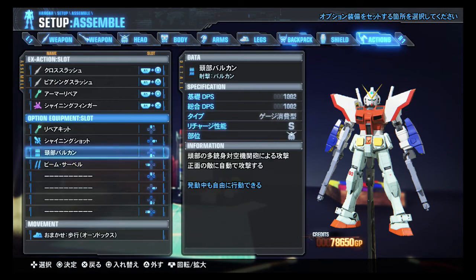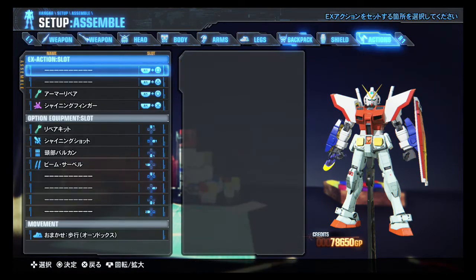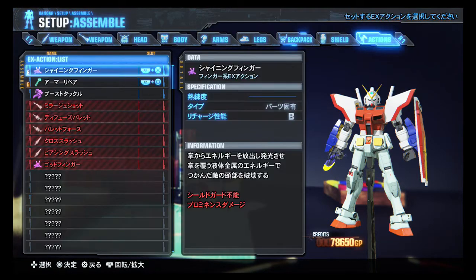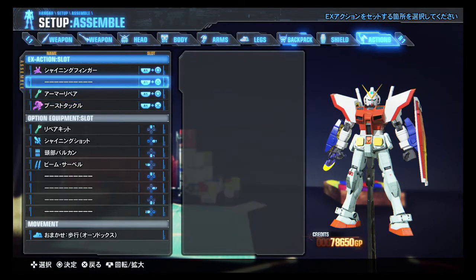Let's bring beam sabers into the act. And that's our new setup. Actually, I'm gonna go to the Heat Hawk, which probably means my two slashes are gone. So I'll put Shining Finger on Square and move Boost Tackle back to X, because that's the best I can do right now.